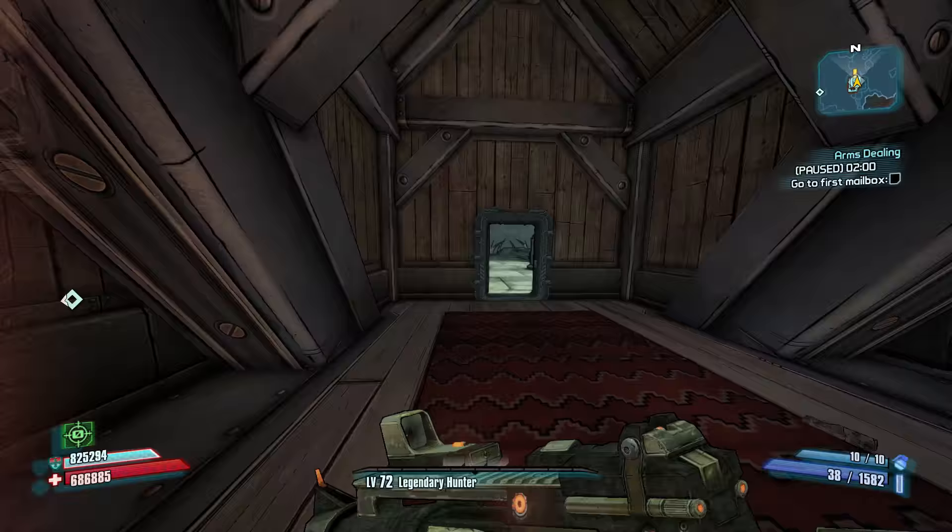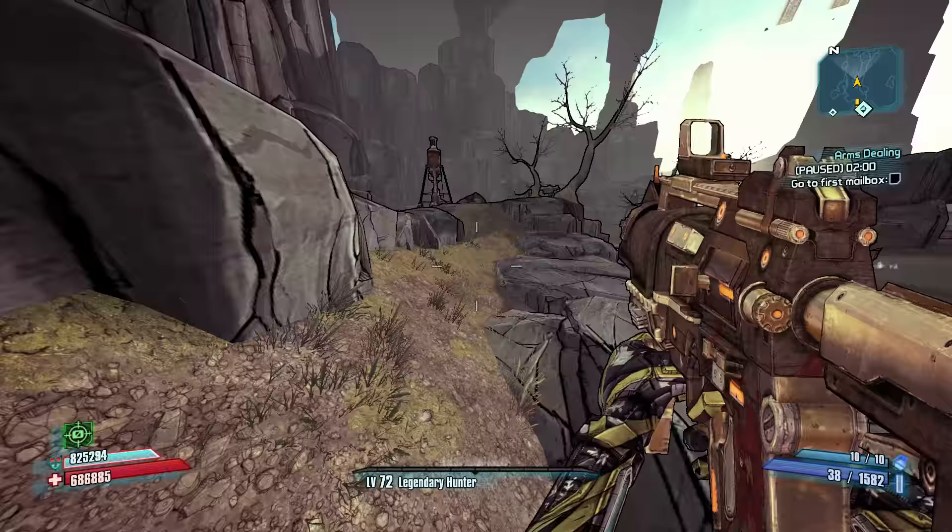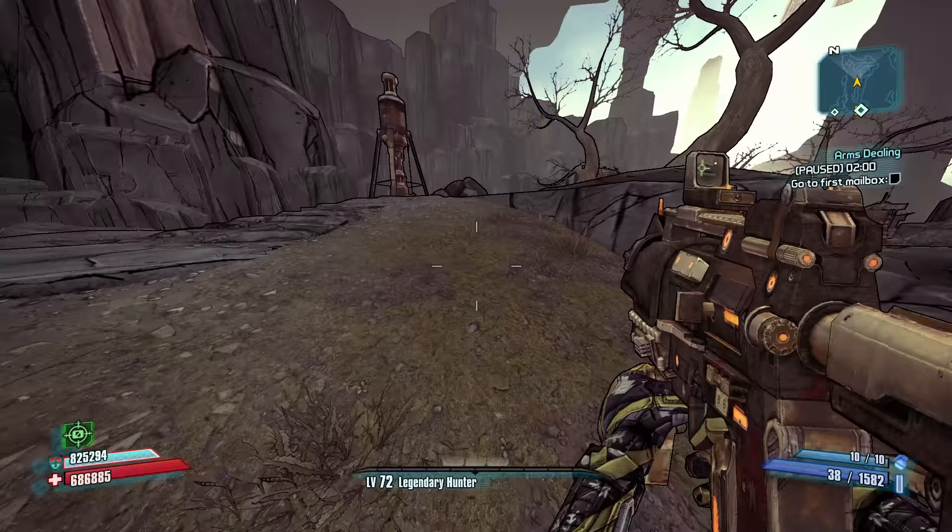Once we respawn after we save and quit, we are at Hunter's Grotto Lodge. From there you just follow this pathway out the back door of the lodge. There's usually a couple of drifters over here, but most of the time they're not going to be an issue for you as long as you stay moving.